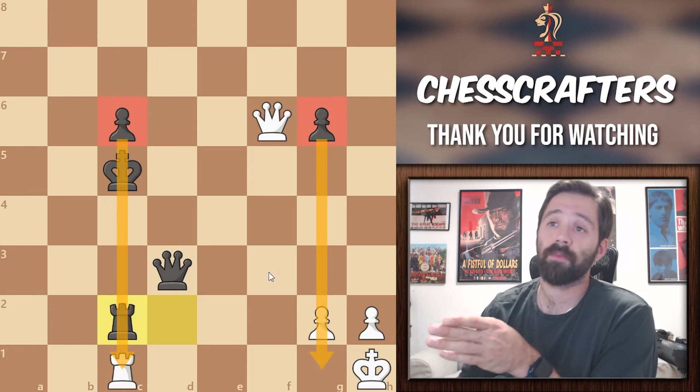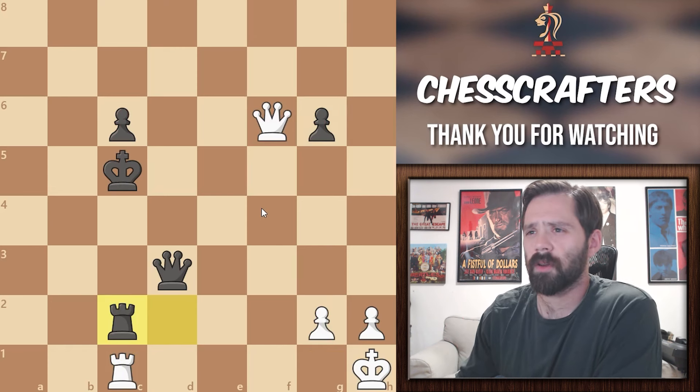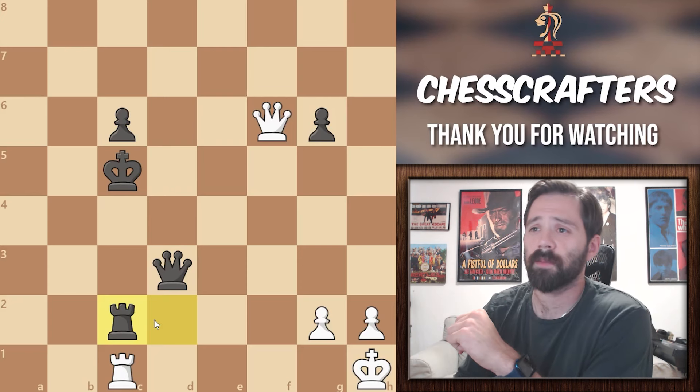In our example, if the queen weren't on the board, black could sacrifice his c pawn to promote the g pawn. So most likely, the rook trade isn't the correct answer. Let's see if we have something better.